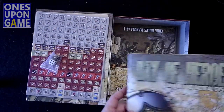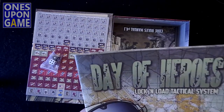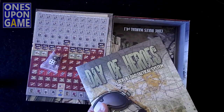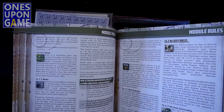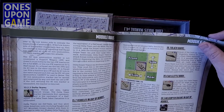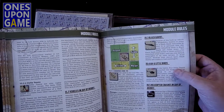I never played a previous version of this. I thought that was a geopolitical map, but it looks like it may actually be the game map. Let's go through the module rules: special conditions, road squares cost all vehicles two movement points. Definitely a lot of exceptions here. You have Blackhawks, you have H6 Little Birds.